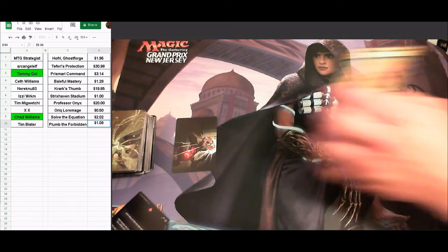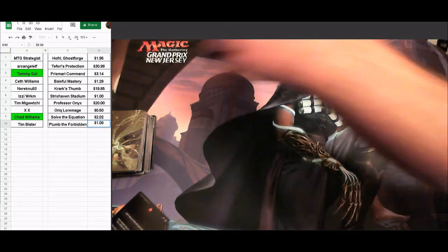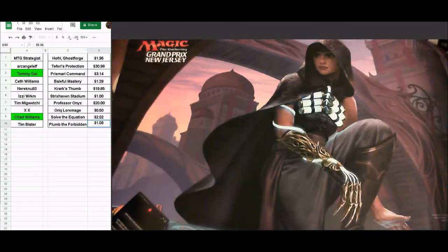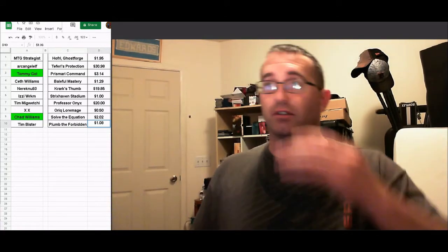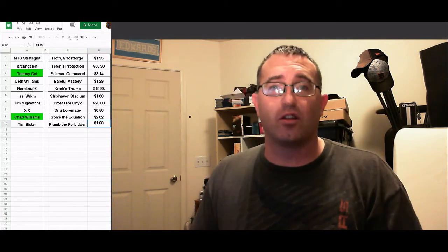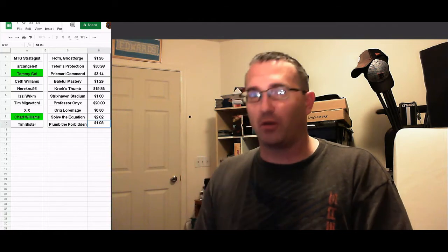Final results: only three winners this time — no foil stamp cards pulled, only two mystical archive guesses correct. Winner by top card value is archangel elf with Teferi's protection at $30.98 — first selection of available cards. Tommy Gold goes second, Chad Williams third. Next round I'll change things up — possibly give more options for winning.